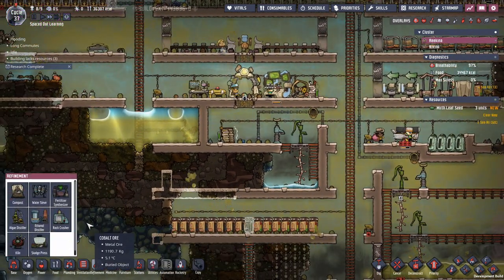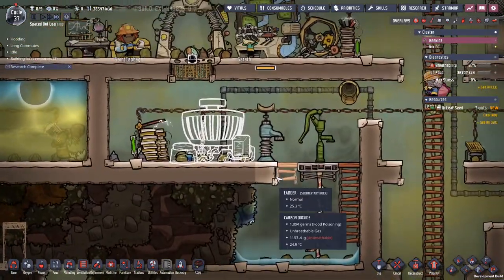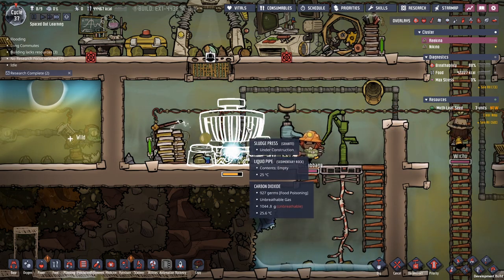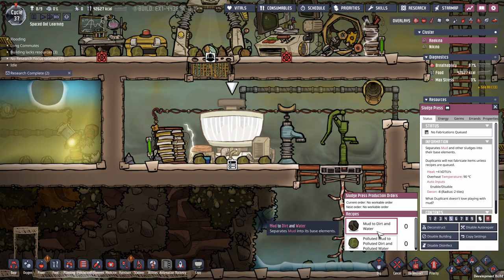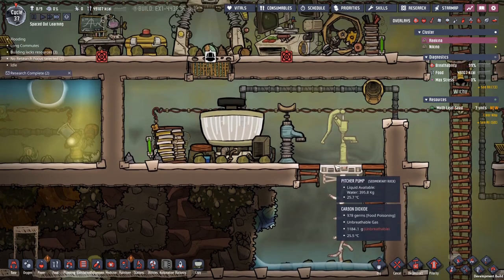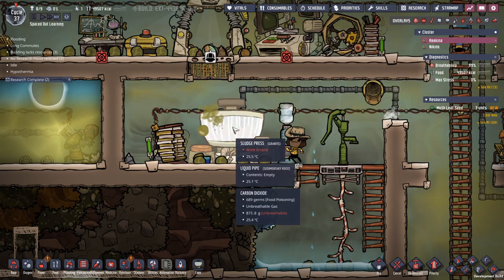So we have this new building called the sludge press, and we really want to put it in here just to show you what it can do. I'll speed things up and hopefully someone will come over and build it for us. The sludge press is a new machine that takes mud and converts it to dirt and water, or polluted mud to polluted dirt and polluted water. It takes something you have in vast quantities. I'll give it a higher priority and we can look at our mud reservoirs — 63 tons of polluted mud and 54 tons of mud.